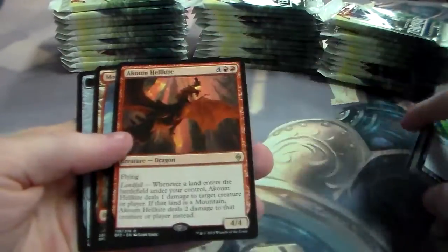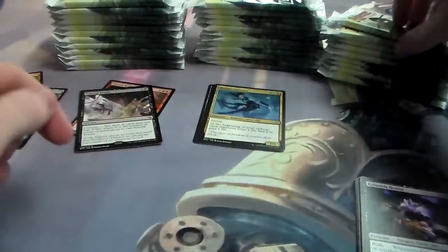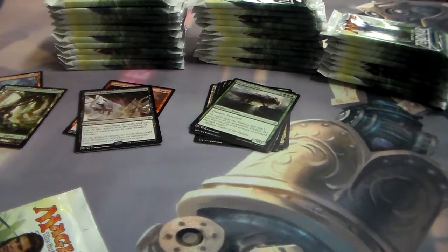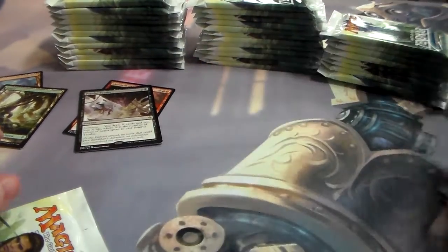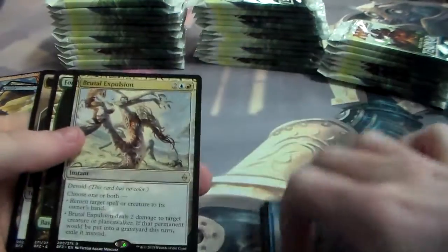Let's go right to it. We have an Aquam Halkite — never mind, I'm not going to bother with the uncommons actually. Go right for it. Painful Treats. Getting all things up for better. Lumbering Falls. Brutal Expulsion.